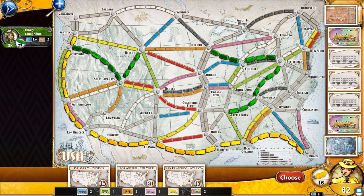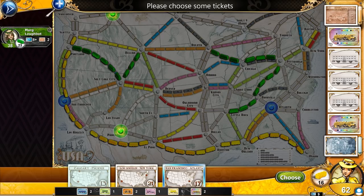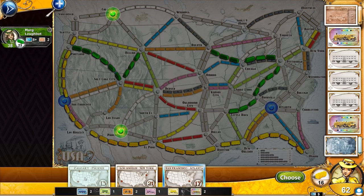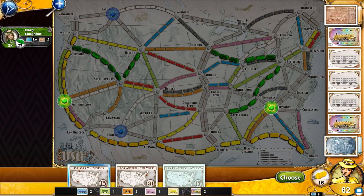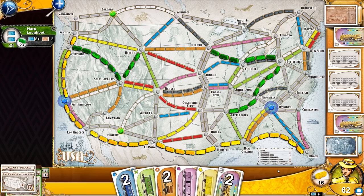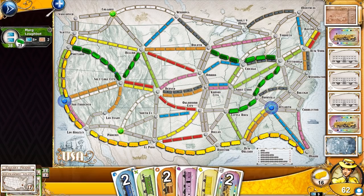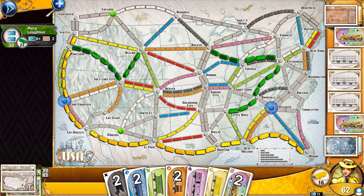We have Los Angeles to New York — that would mean connecting four more paths including a pink. That's risky. This one is almost perfect: San Francisco to Atlanta, because I already have San Francisco covered. All I would have to do to get to Atlanta is play blue, orange, or yellow. I could probably easily make that one, so I'm gonna take at least that one. Calgary to Phoenix — I could probably do it. Let's take both. That's very risky. I think I'm setting myself up for some pain, but what if I can actually do this?